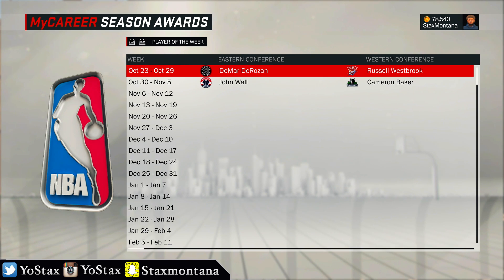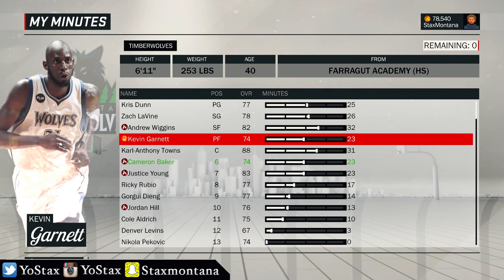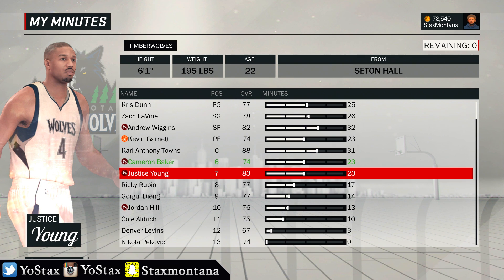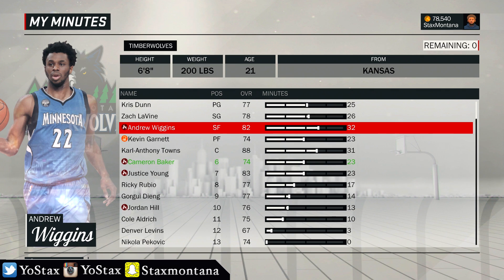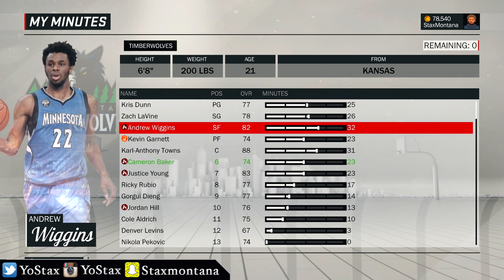Here are my minutes — Chris Dunn is in the starting lineup, Zach LaVine, Andrew Wiggins is on fire but stays tired with half a battery. Carl Anthony Towns is out here, and your boy Cam is the sixth man. Justice is at 83 overall — this dude's overall keeps going up. The reason I might switch to OKC is because I'm only getting 23 minutes while this guy is getting 32. I can start immediately at OKC, and I don't want to break up this young Minnesota squad or take Wiggins out the starting lineup.